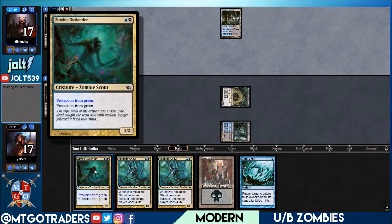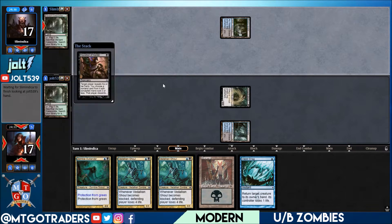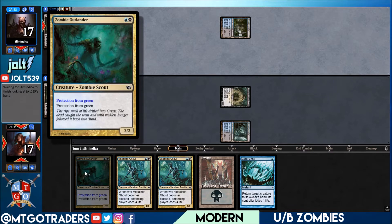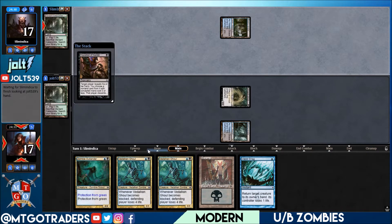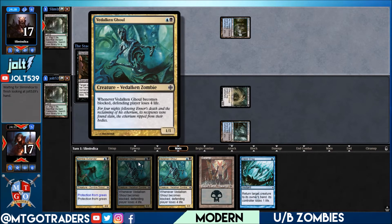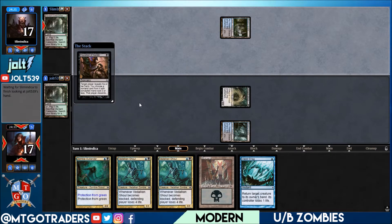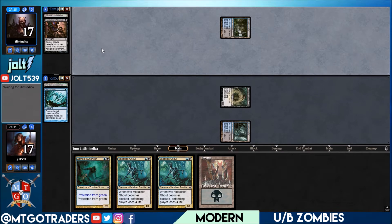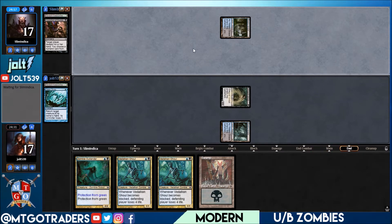Zombie Outlander has protection from green, which allows us to get into spots. Say we have a couple zombie lords out and we're playing against Jund or something with Tarmogoyf — we just can't push through otherwise. We're also running Vadelican Ghoul: whenever it becomes blocked the defending player loses four life. The plan is to get it down, get a couple zombie lords going, and whenever it becomes blocked they lose four life, giving us extra combat damage.